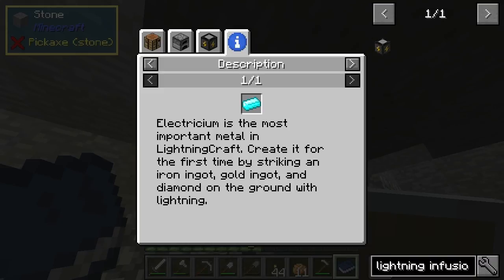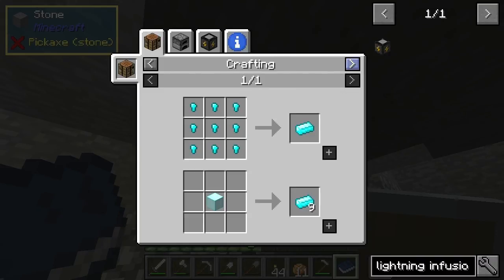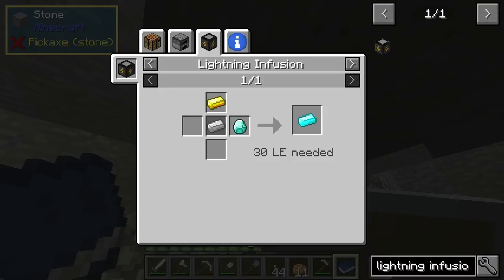That makes things a lot clearer. Electricium is created for the first time by striking iron, gold, and diamond on the ground with lightning. But how am I going to generate the lightning?